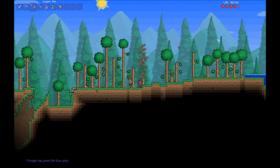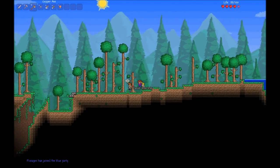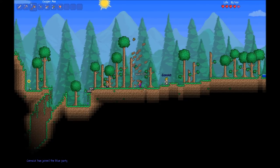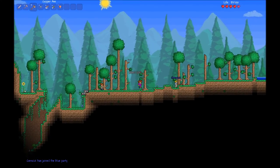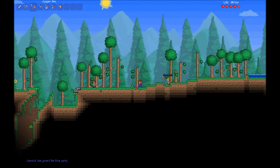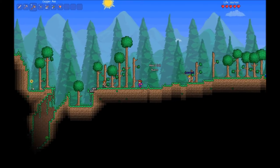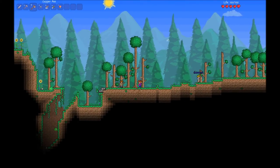Blue team. Where are we going to build our house? I don't know. I feel like if we level this place out, it's a good spot. Okay, you do that.